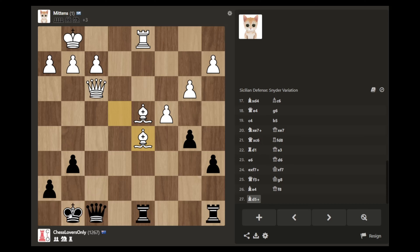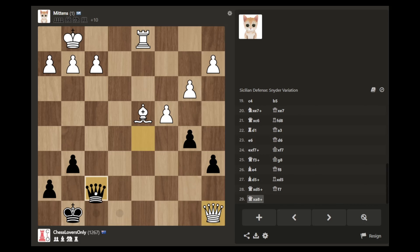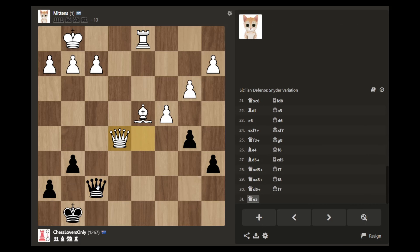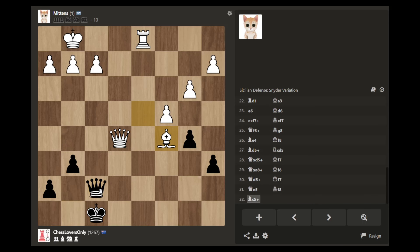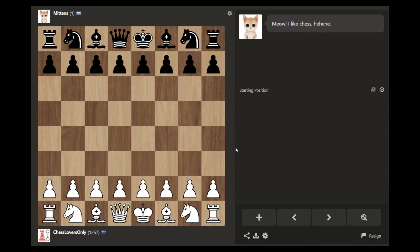Just sat me — that's still checkmate. It's aiming the rook. There's a fork still — the rook comes in and takes my queen. There's the rook coming in as well. That's going to be check. Well — 'Meow, I like chess.'